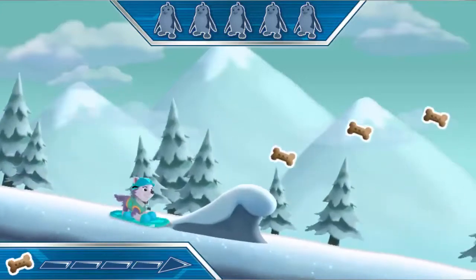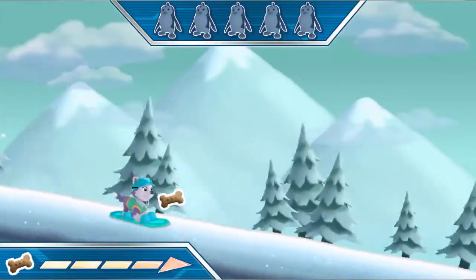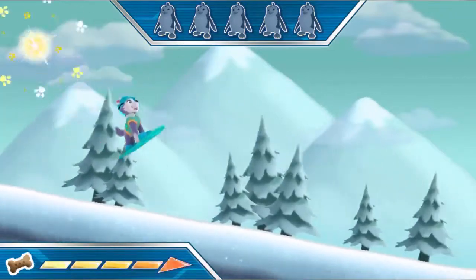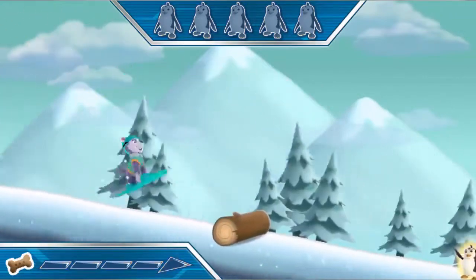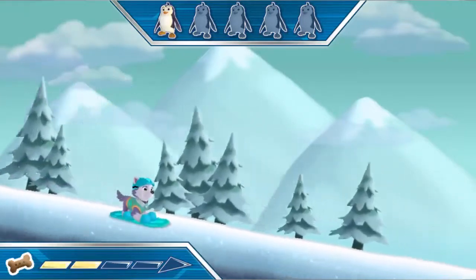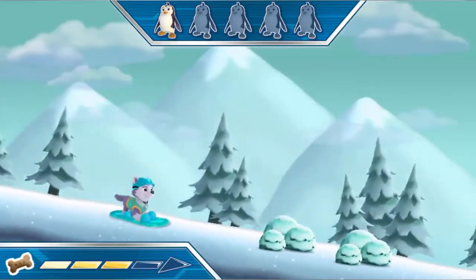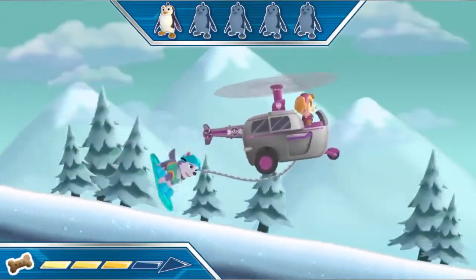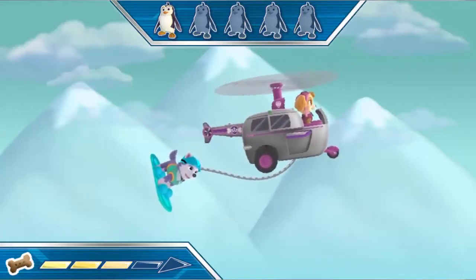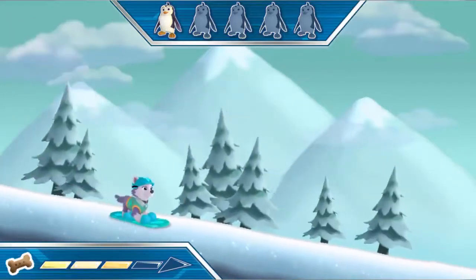Collect five pup treats in a row to give me a speed boost! Remember to catch the space bars — watch out for slippery ice and snowy bushes! Sliding into them will slow me down! Slide into Pup Tags to call Skye in to help! Thank you Skye! We make a perfect team!